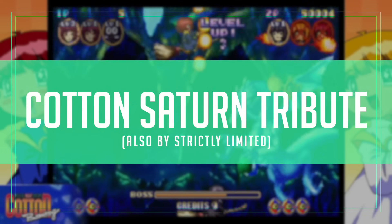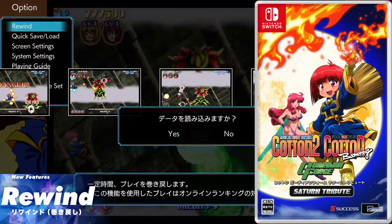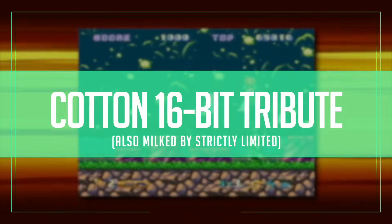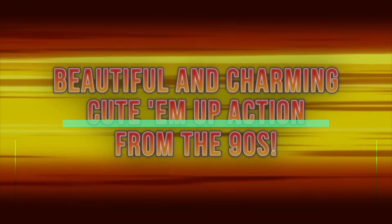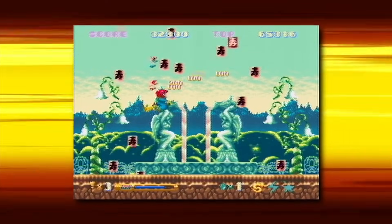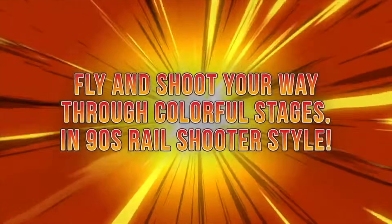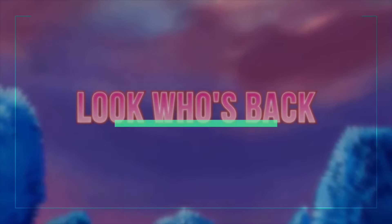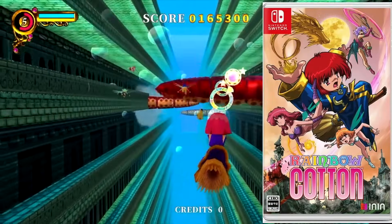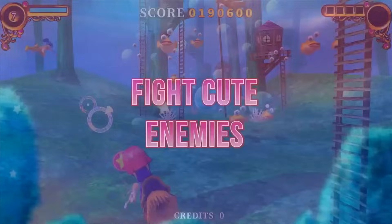First, there's Cotton Saturn Tribute, which includes Cotton 2 and its remixed version Cotton Boomerang — pretty much a different game. These were released by Strictly Limited in the West, but this version is cheaper and more accessible. Cotton 16-Bit Tribute is a double pack of Cotton 100% and Panorama Cotton — two 16-bit games from the series. Strictly Limited released these individually, but Japan stuck them together on one cartridge for the same price. And finally, there is the upcoming Rainbow Cotton — a remake of a Dreamcast game. Pre-orders have opened at Strictly Limited, but the Japanese version is already the cheaper option.